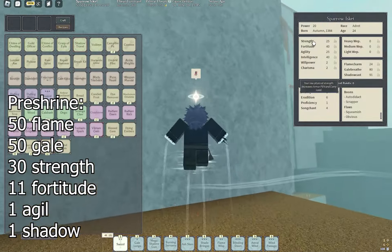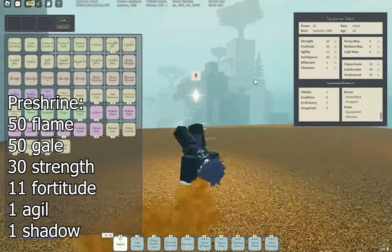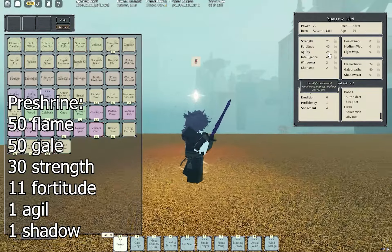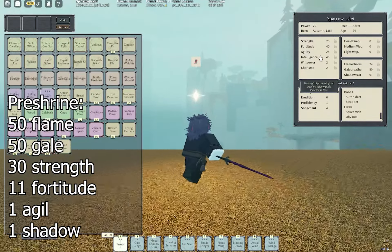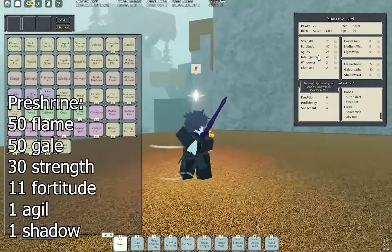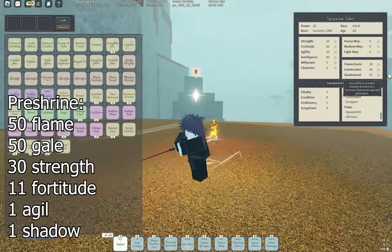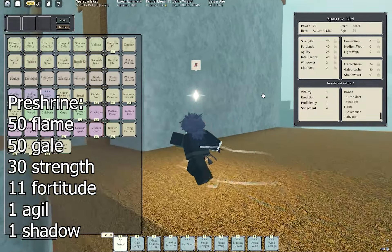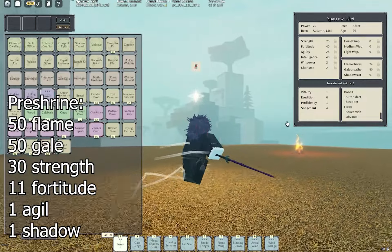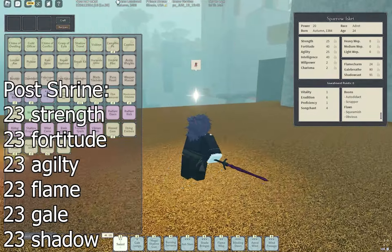After you get 30 Strength, go 11 Fortitude just for that extra level — if you're missing any talents, divide out your stats — and 1 Agility. For this build I didn't divide into Intelligence, but you can; I'm pretty sure it'll work out the same. Then also get 1 Shadow Cast, otherwise it's not going to divide properly. Then you shrine and your build should look something like what's on the screen.